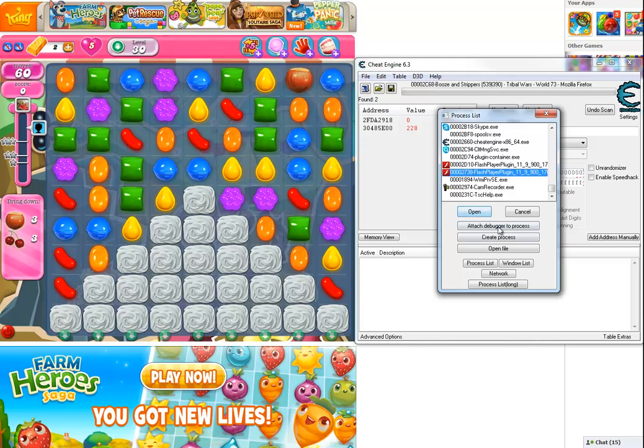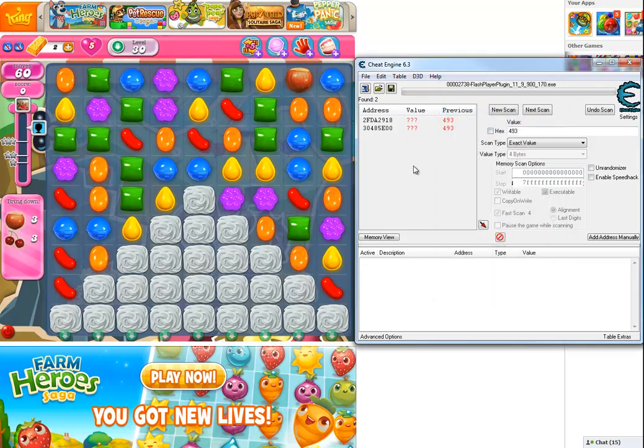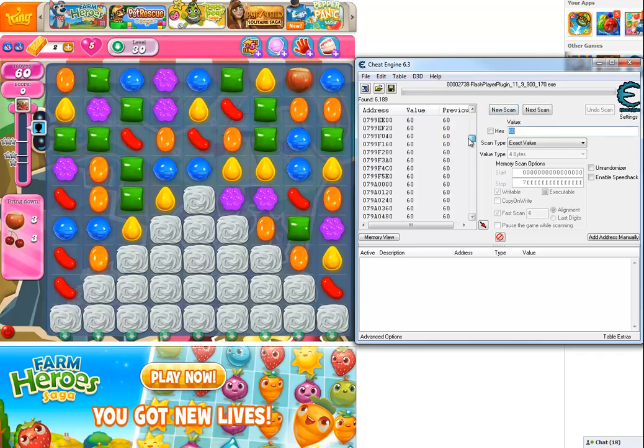You open this. If you can't find that, you can go to the window list and find Candy Crush Saga on Facebook, however I prefer the process list. Then once you open it you'll have this — ignore this for now. So, new scan, or first scan as it will be — you put in the number of moves that you have and it'll scan for it. It'll find literally six thousand values, so that doesn't help much.